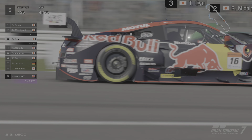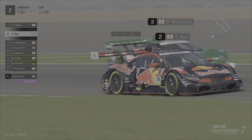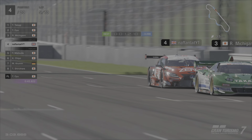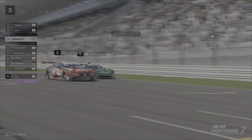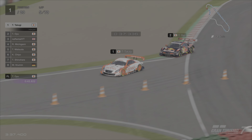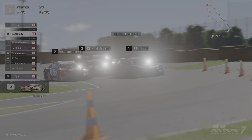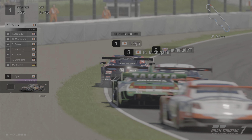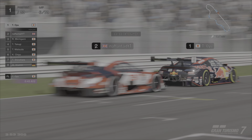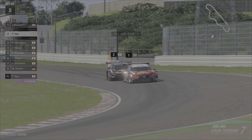On lap 4 the Red Bull NSX manages to make a move on the Takata Dome NSX - the older NSX. On lap 5 the Zent Lexus makes the move on the Takata Dome NSX - as expected the older machine drops off. But disaster on lap 5 for both the Red Bull NSX and the Denso Sard Lexus which had held the lead longer than expected. The NSX recovers and keeps the lead, and on lap 6 the Zent Lexus gets the move done cleanly going down into turn 1.